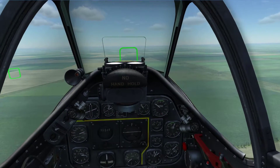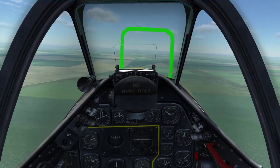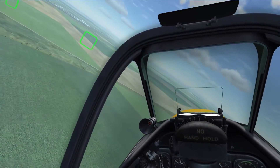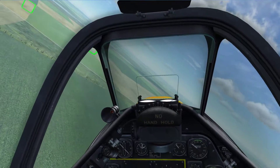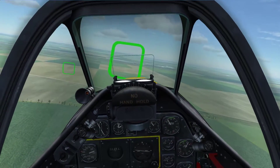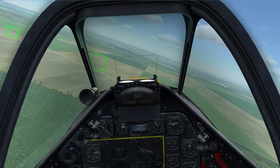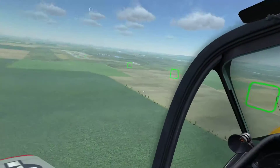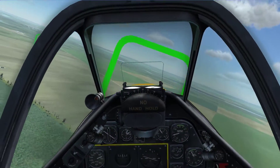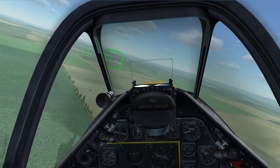Flaps also allow you to keep the engine revs high while the drag from the flaps slows you down. If you need the speed, sometimes you can just pull the flaps up and you'll accelerate — similar to using a speed brake. I'm going to drop my nose a little bit, drop the flaps fully, drop the throttle. I'm at about 120, but this is going to be a bit of a steep descent.